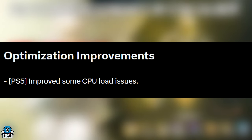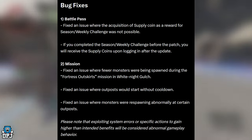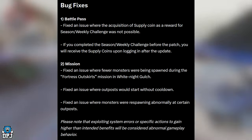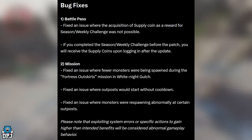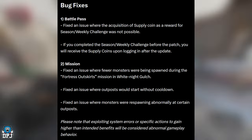Optimization improvements — this is PS5 only: improved some GPU load issues. Now onto bug fixes: fixed an issue where the acquisition of supply coins as a reward for season and weekly challenges was not possible. If you completed those challenges before the patch, you will receive the supply coins when logging in after the update.